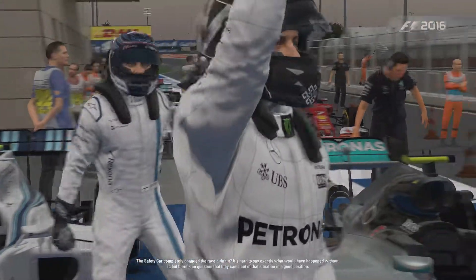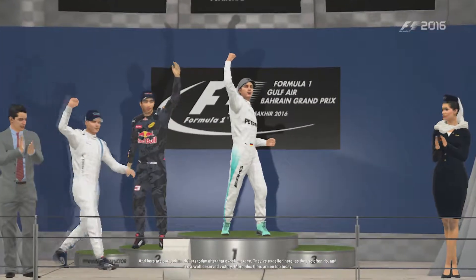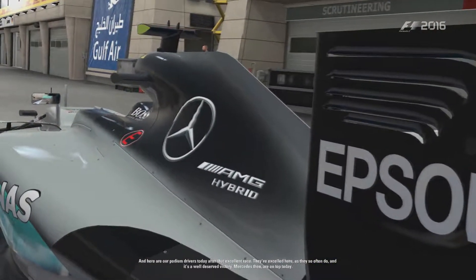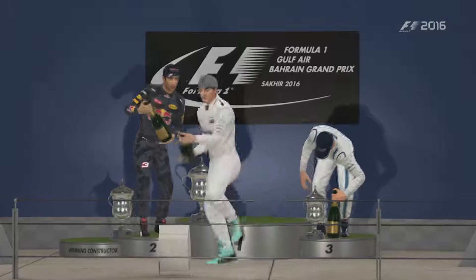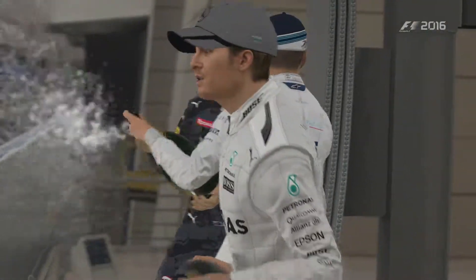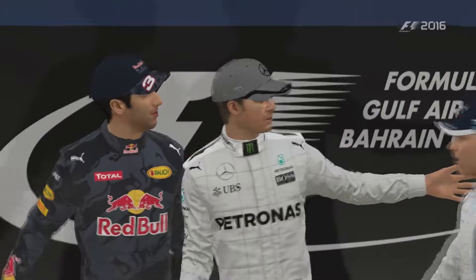The safety car completely changed the race. It's hard to say exactly what would have happened without it, but there's no question they came out of that situation in a good position. Here are our podium drivers: Nico Rosberg wins, Daniel Ricciardo finishes 2nd, and Valtteri Bottas finishes 3rd. I would have thought a Ferrari was going to finish 3rd — I have no idea where Bottas came from. That Williams must have been doing something amazing and Ferrari must have had a huge problem to not finish on the podium. At least we have one Red Bull driver on the podium, especially when Lewis Hamilton did not finish in the points.